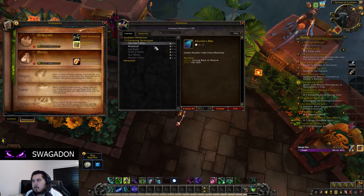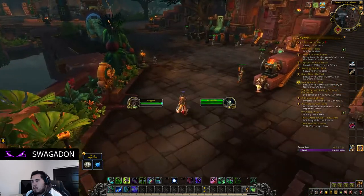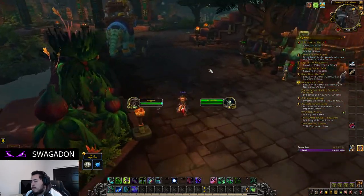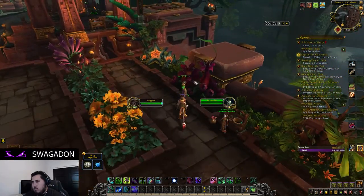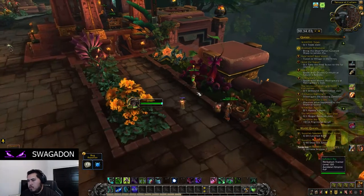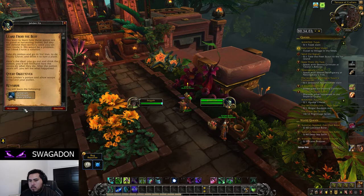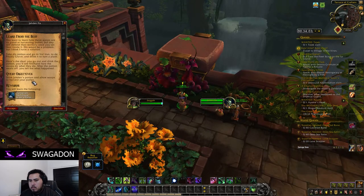Make sure when you are starting out, you go to the Herbalism Trainer and learn the Battle for Azeroth Herbalism skill — you will not be able to skill up without it. At skill level 1, you can pick up rank 1 of each of the common herbs, including Akunda's Bite and Winter's Kiss. At skill level 25, you can grab the 1-star rank for Anchorweed. Once you hit skill level 50 in BFA Herbalism, you will get a bunch of quests from your Herbalism Trainer that will allow you to grab rank 2 of the common herbs.